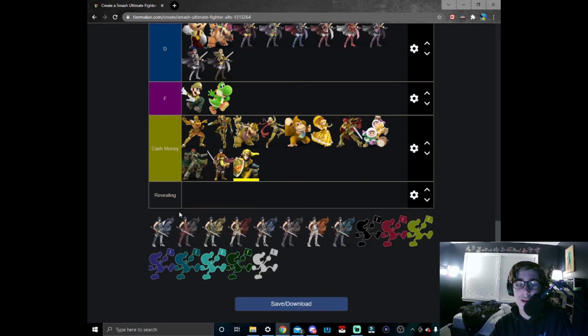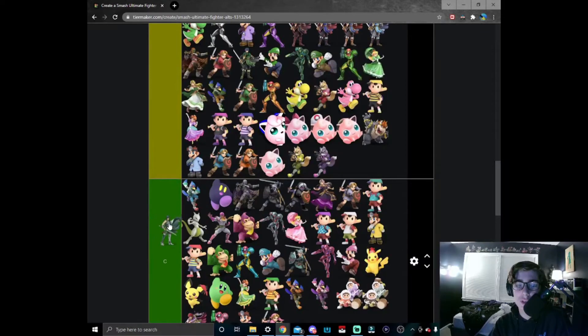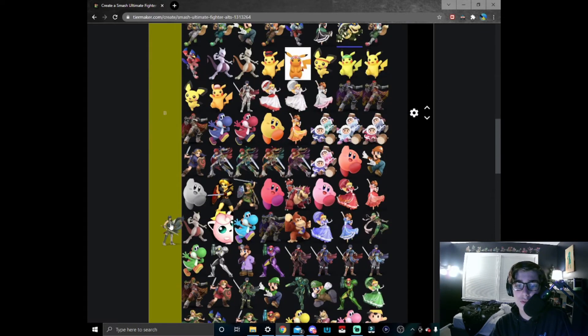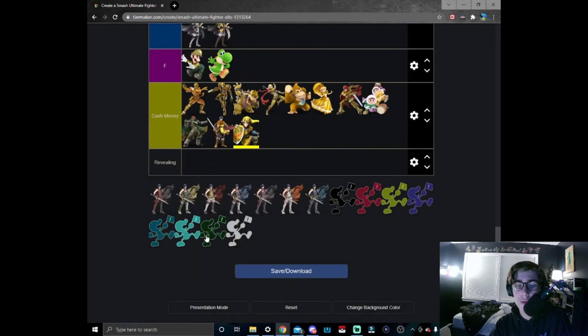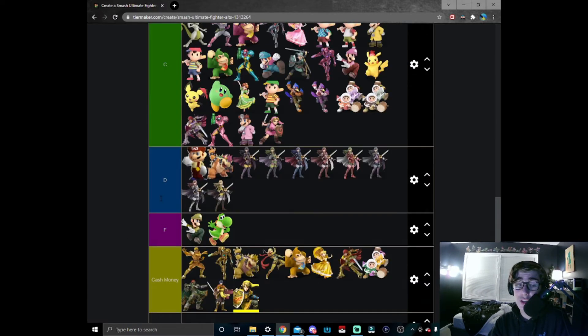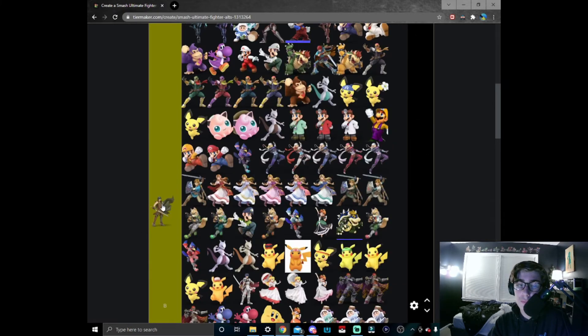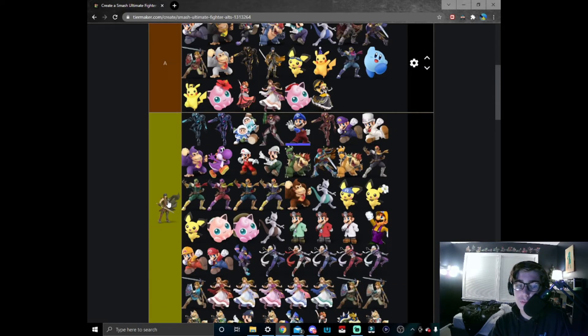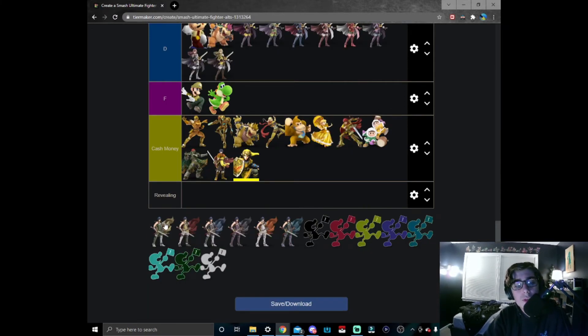Moving on to Chrom — the copy Roy. Normal Chrom's design is fine; I'll just throw it in B tier. Red Chrom is actually done really well — I like it a lot. It can definitely go high up in B tier. Green Chrom looks like a desert warrior — he has this desert Arabian cape. I'm not too big a fan of it but I kind of like the reference, so we'll put them at the bottom of B tier.